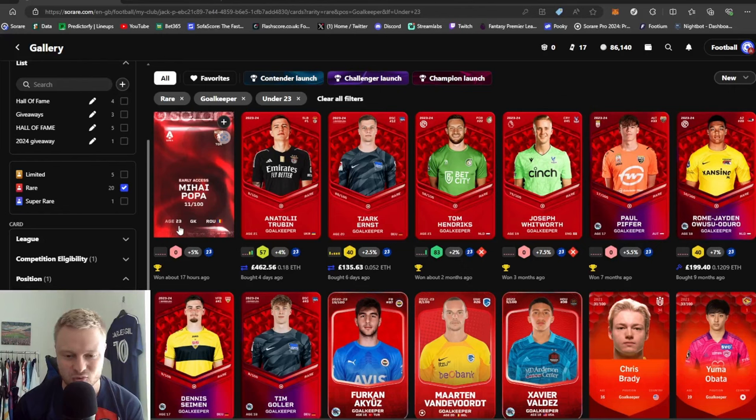Starting straight away with the goalkeepers — I will be playing Rare and also one Super Rare lineup. As you can see, in the last week I've been very busy. I did some streams and videos towards the end of last season buying cards in readiness for this season. Starting with Trubin, purchased four days ago — most expensive goalkeeper for U23 but in my opinion the best Under-23 goalkeeper. Obviously playing for Benfica, he's got two more years of utility left at U23. He jumped straight into the gallery, along with Duo and Antonio Silva as well.